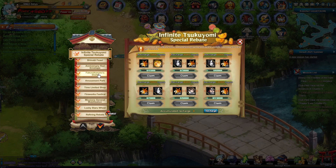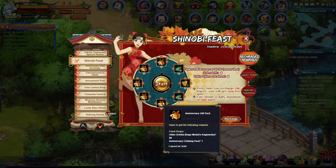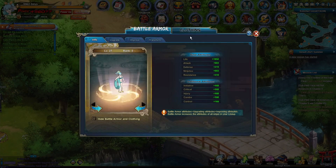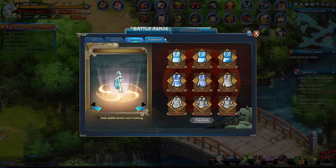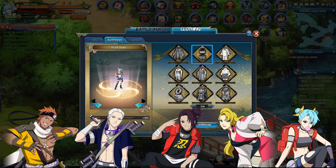Speaking of ninjas they added, we also got Obito in Rage Mode in Shinobi Feast. They also came out with new Cyberpunk clothing — it looks really nice actually. I think it gives like 300 resistance and 200 initiative. This is the water main version, but I'll put up a little preview of all the other mains as well. Lightning main looks pretty clean as well.